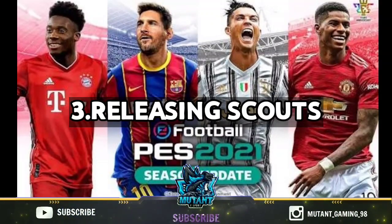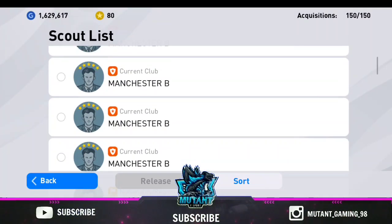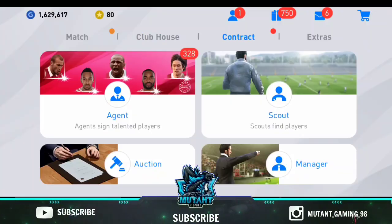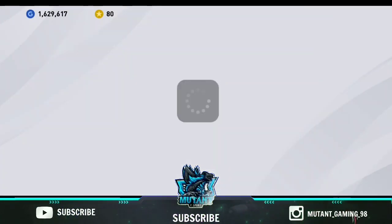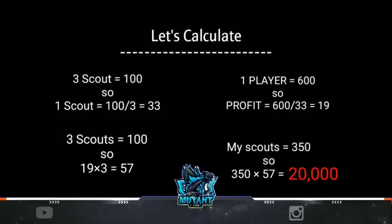Now you will be able to release a scout as well. Releasing a scout will help you get a good amount of GP.